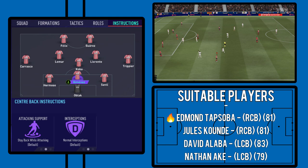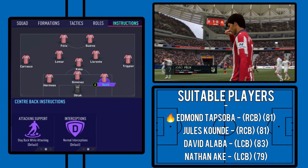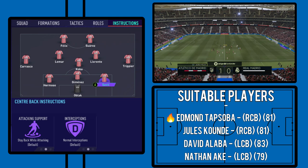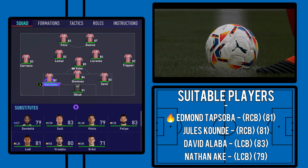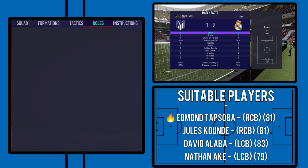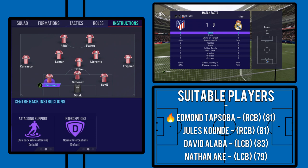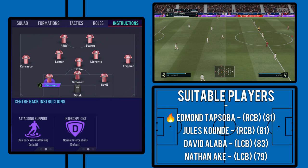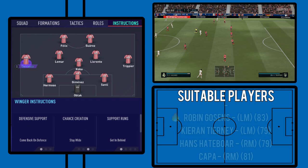With the three centre-backs, keep it exactly the same — no need to change attacking support or interceptions. It's quite important that you have players on the right side for their foot: Hermoso is left-footed on the left side, Savic is right-footed on the right side. Ideally I'd swap Savic for someone pacier, since the game is based around pace and having a slow right-sided centre-back doesn't help. Having the strong-sided player is also useful for counter-attacks — when the ball falls to a right or left-sided centre-back, you want them on their stronger foot to play that direct 30-50 yard through-ball into the path of a forward.